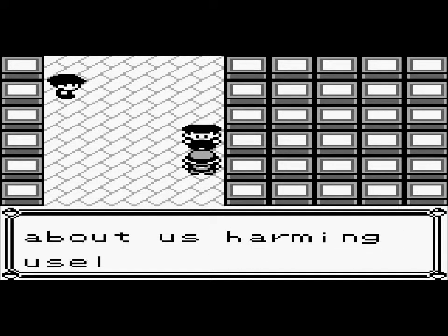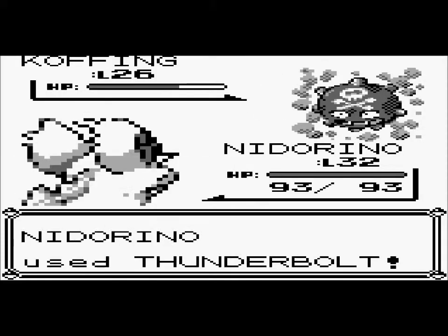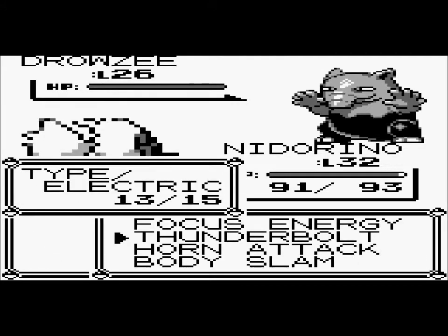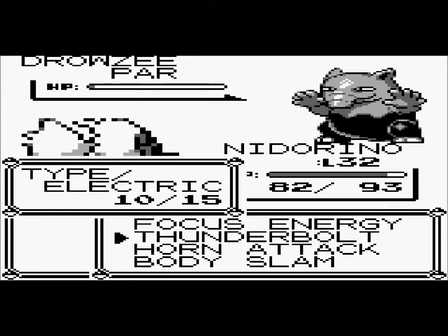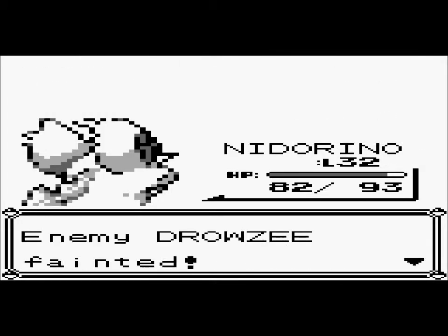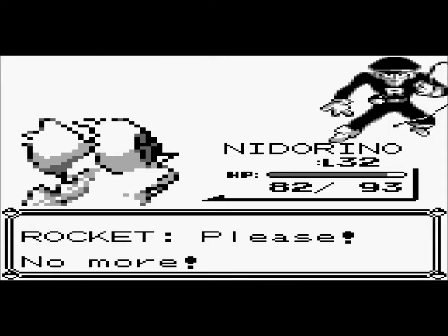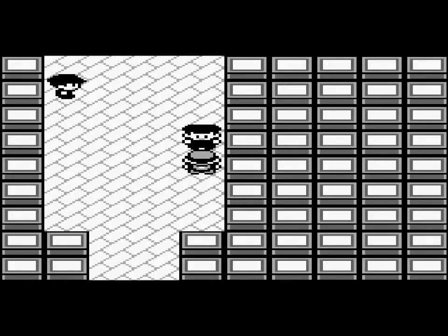I said once I found a Moonstone in Mount Moon, quite a while ago — like part 7 or something — I said I was going to evolve Nidorino once I evolved my Wartortle into a Blastoise. I've now evolved him into a Blastoise, so I could evolve Nidorino now, but I don't really want to do that. I'm going to wait a little while because I don't want to evolve two Pokemon in the same part.